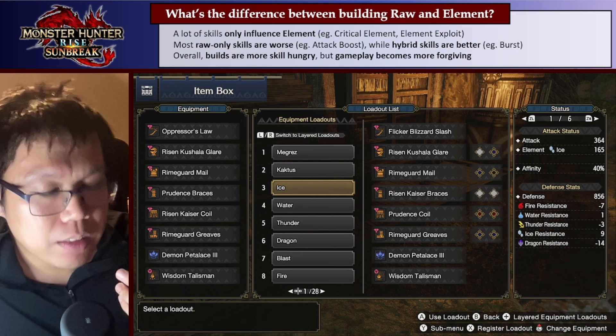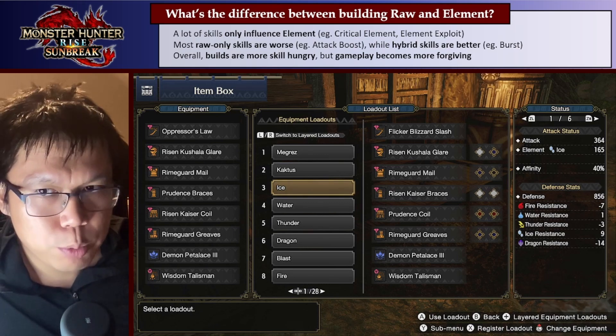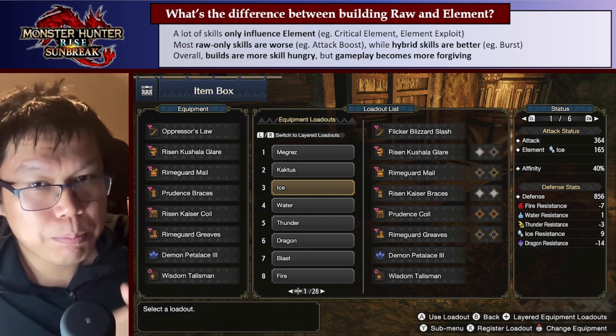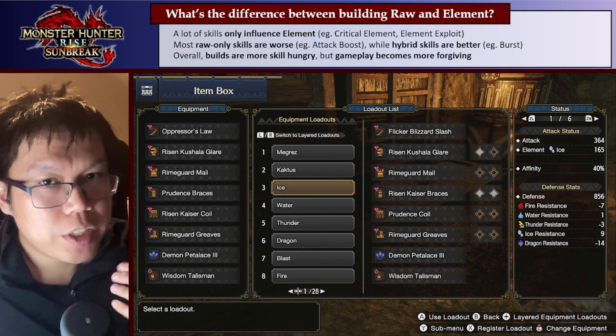However, gameplay does still become more forgiving and honestly a bit easier, because you can spam Sakura Slash for a lot more damage with Element than you can with raw. Basically, we sort of trade difficulty in building and designing sets for an easier time in the game itself, which I think is a pretty interesting trade-off.